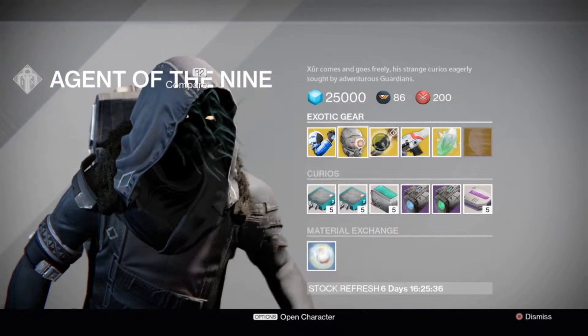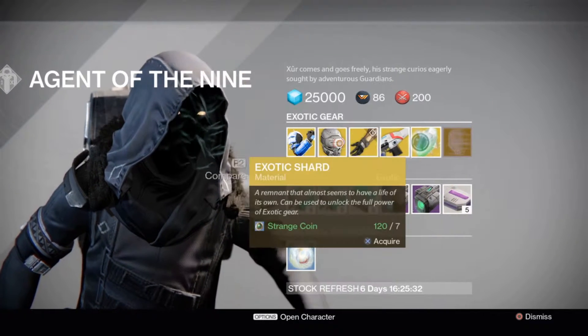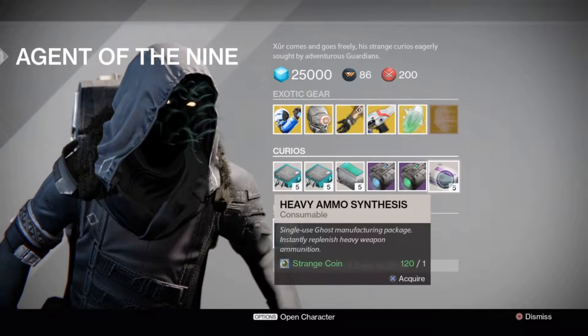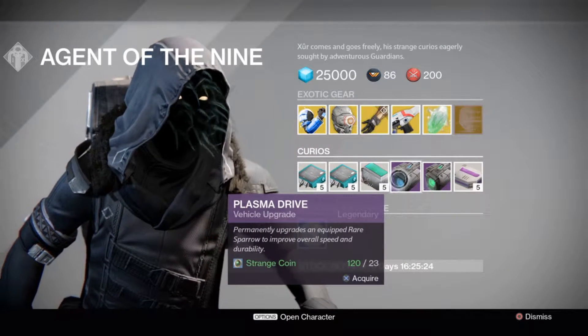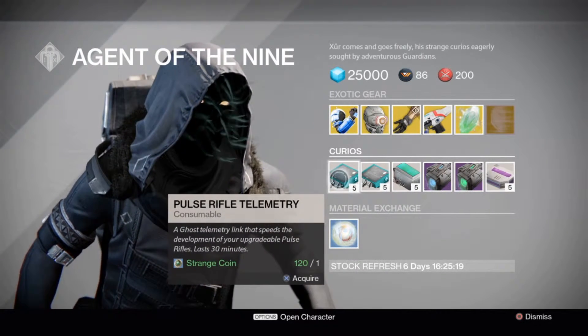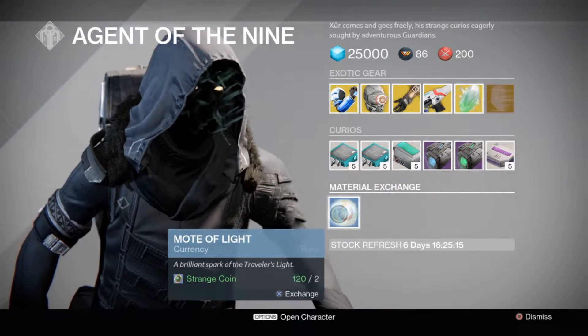No Go Ahead Radar, Claws of Ahamkara, Suros Regime, obviously Exotic Shard, Exotic Helmet Engram, Heavy Ammo, Emerald Coil Vehicle Upgrade, Plasma Drive Vehicle Upgrade, Sniper Rifle Telemetry, Scout Rifle and Pulse Rifle Telemetry, and as always the Emote of Light for two strange coins.